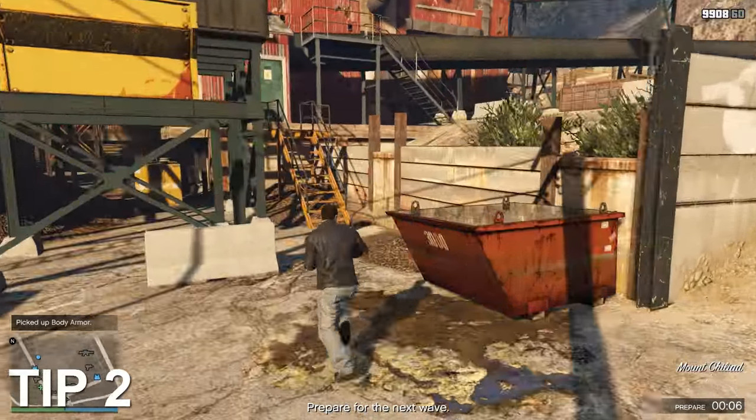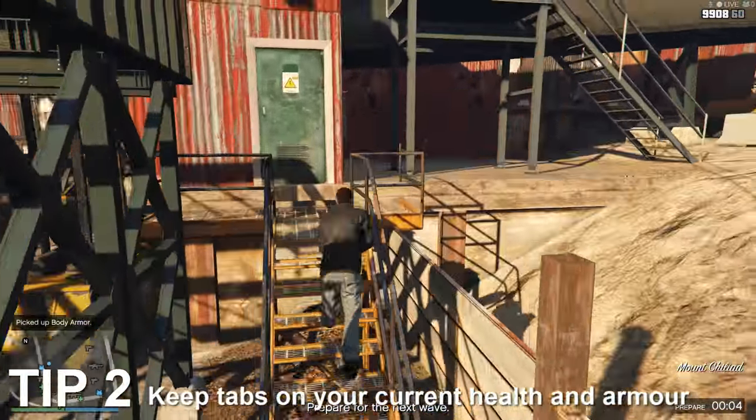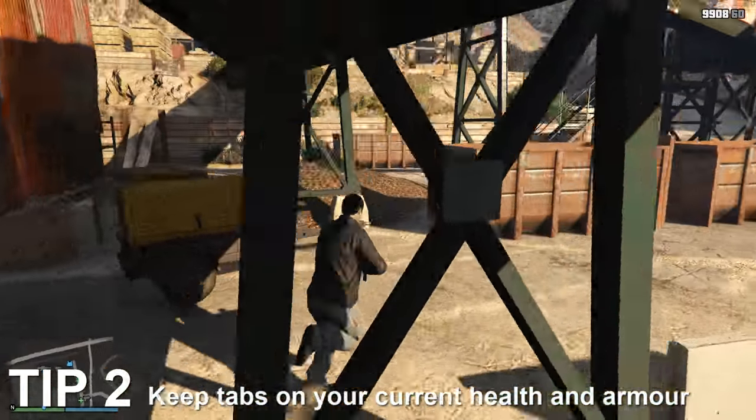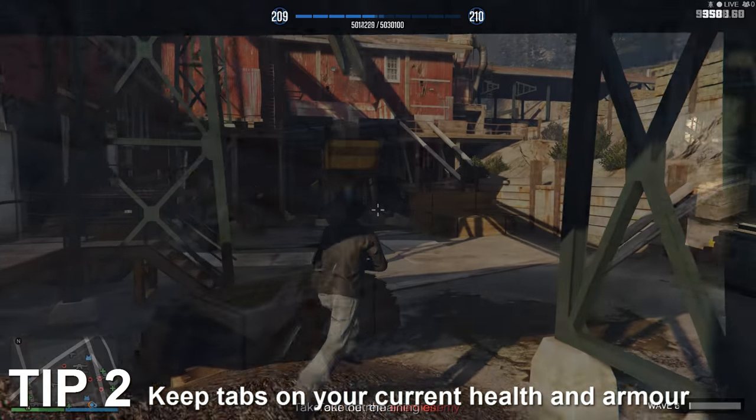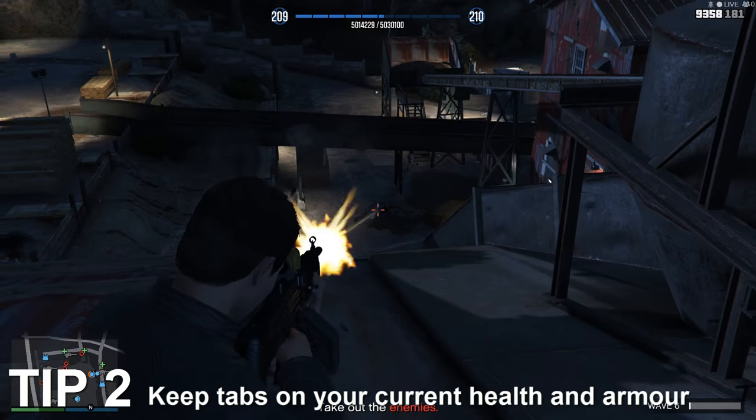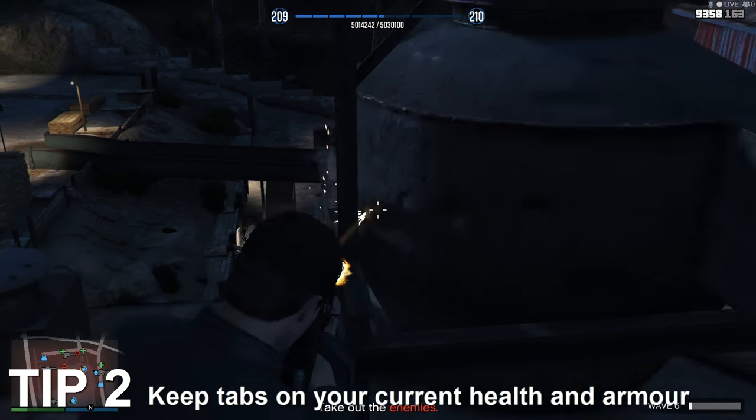My next tip is to make sure that your health and armour are maxed out as much as you can. If you find your armour has been depleted, obviously make sure that you go ahead and pick up another armour power-up. And if your health has been depleted, even a little bit, make sure to keep that topped up by using the food that's stored inside your interaction menu.